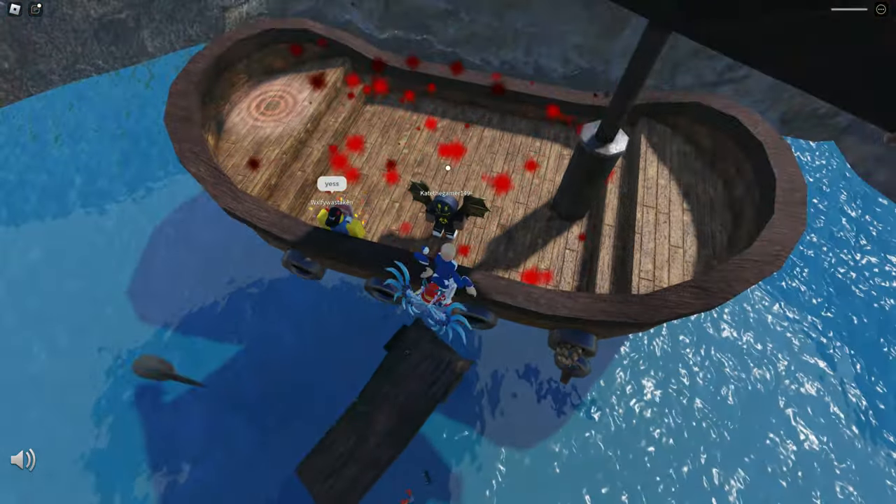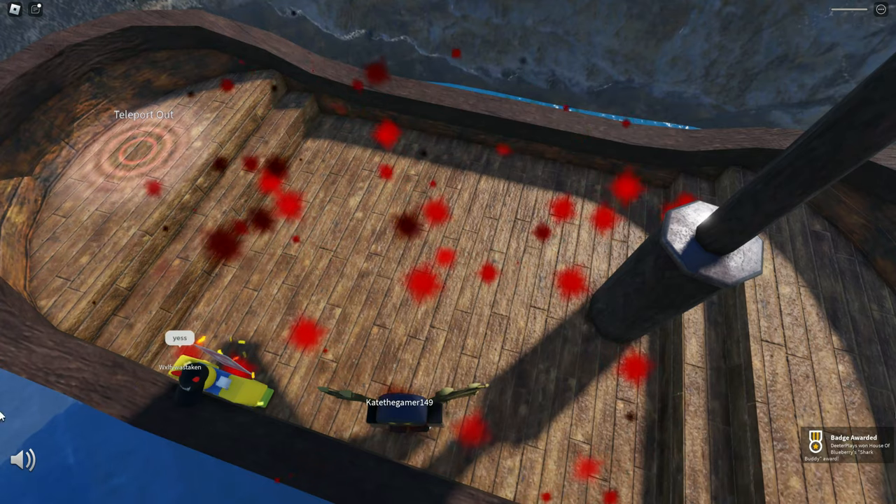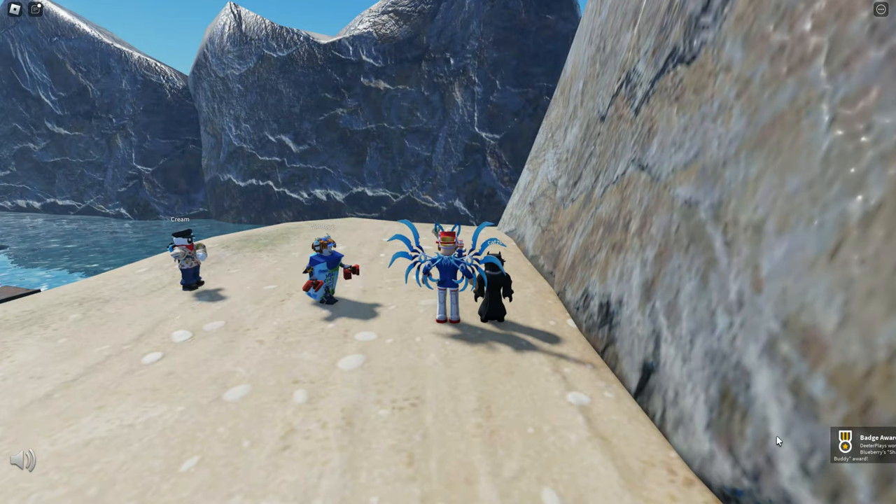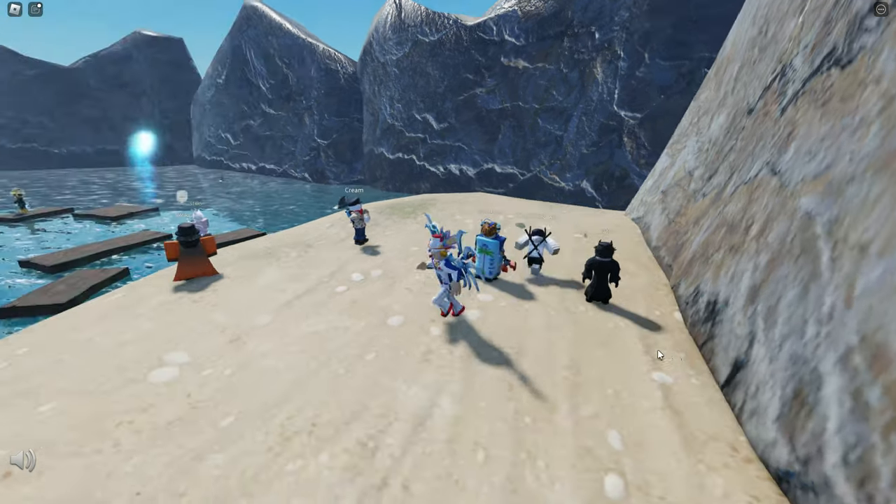You can see right here the shark hit me, but part of my body actually hit the boat. So you can see right there, I got the badge on the bottom right hand corner of the screen. All you have to do is get to the end of the obby, you'll get the badge, and then you'll have that item in your inventory.